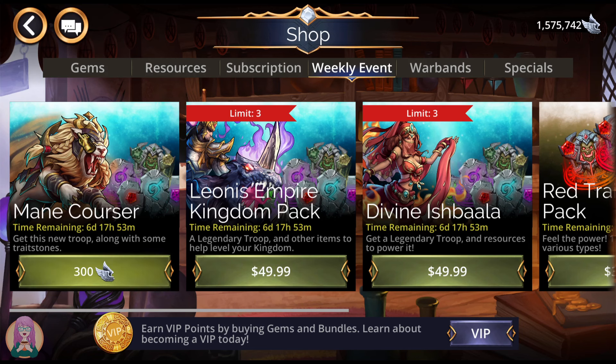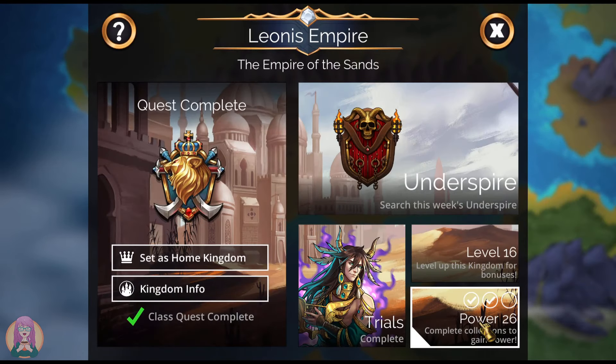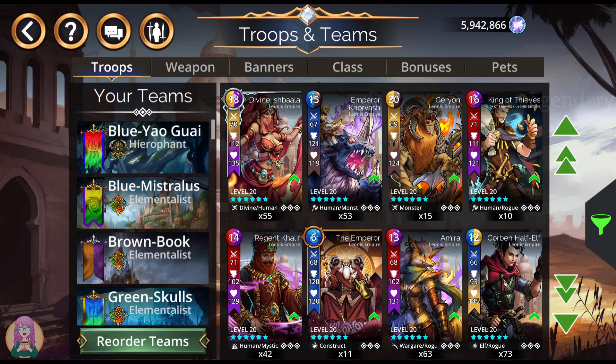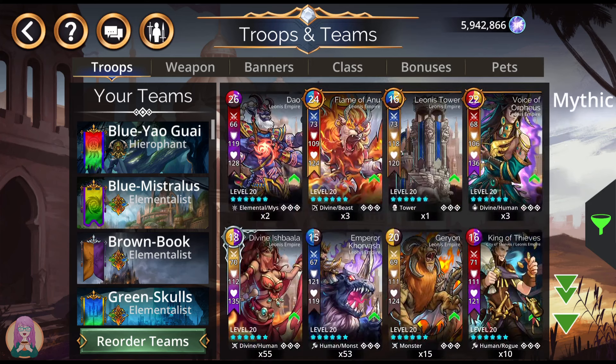You also get all the other nice resources as well. Let's head in and I'll show you what you can get with your event keys this week, sorting by base rarity. First, let's go over the troops you cannot get with your event keys: Leonis Tower, which you can only get by crafting; the King of Thieves and all City of Thieves troops, which can only be obtained in the Underworld with Chaos Shards; the Emperor, a tarot card only from the vault; and the Lion Commander, only available in the Raid Boss event this week.